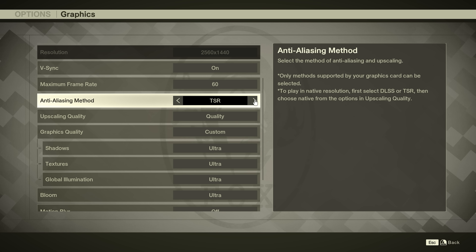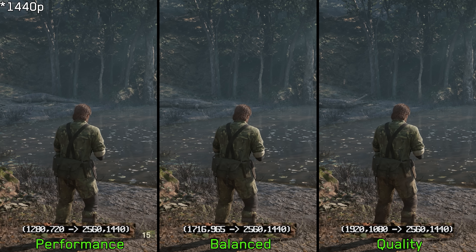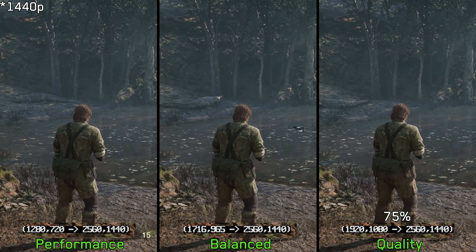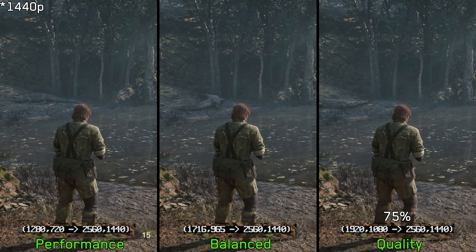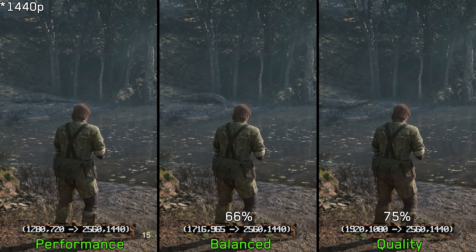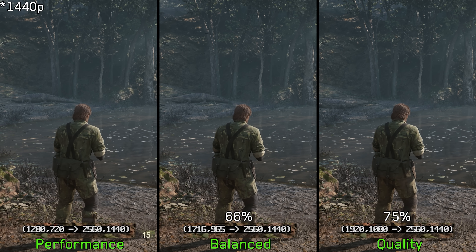Let's first take a look at upscaling and image quality. And surprisingly, somehow, they've managed to screw this up as well. DLSS quality does not render at 960p like it should — it instead runs at 1080p, or about 75% of 1440p, which actually corresponds to ultra quality. Balance mode is also shifted, running at 960p or around 66% of 1440p, which normally equals quality. In other words, the game mislabeled these modes, and the same issue carries over to FSR and TSR as well.